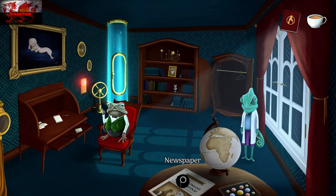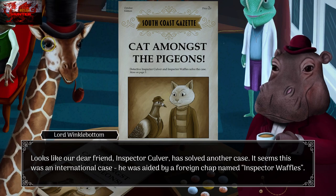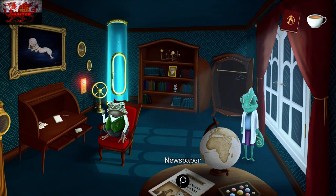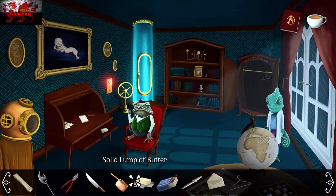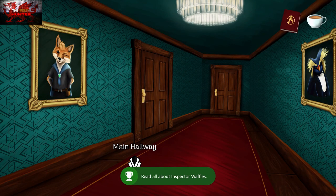You should get dialogue about the heat lamp. Now interact with the newspaper — here is Inspector Waffles. That is how you get the TAIL achievement. Make sure to grab that before heading out.